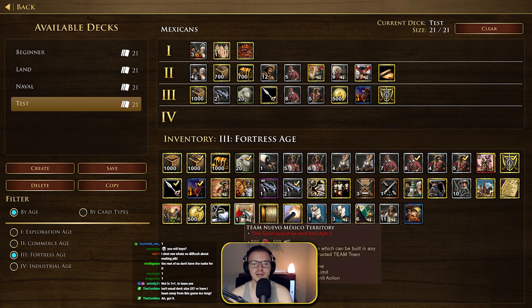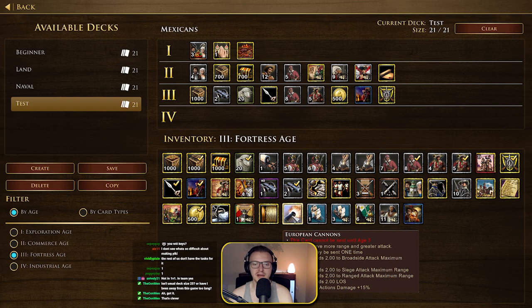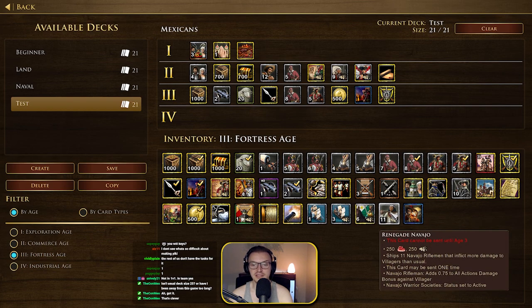One covered wagon card that can be built in any age — all existing and newly constructed team town centers spawn one post wagon. There's also the Textile Mill, European Cannons, and a card that ships 500 wood and 500 food plus a number of powerful cuirassiers and enables them to be trained at forts. They're essentially Gendarmes enabled in age 3 — that could be absolutely insane.